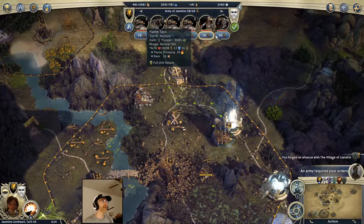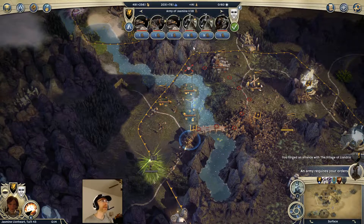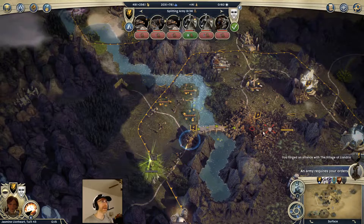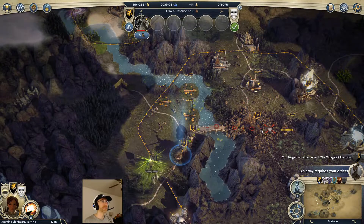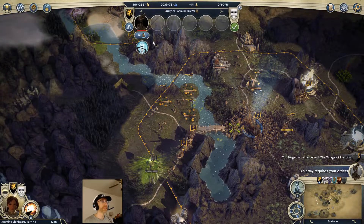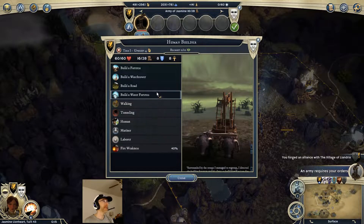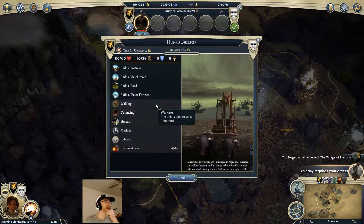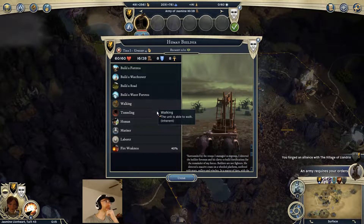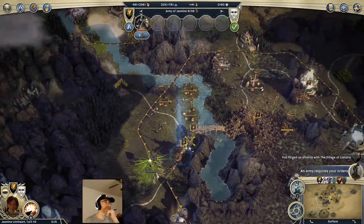This guy is going to hang out here and patch up any machines that may need help. They're at full health already so that one could use a bit of damage repair. Let's drop one of the knights and see if I can get him in there. He doesn't have emergency repair - crap, I didn't build him in a city with a Master's Guild. He must have been one I built in my capital a long time ago. So he can't actually repair that - that's a bit of a problem.